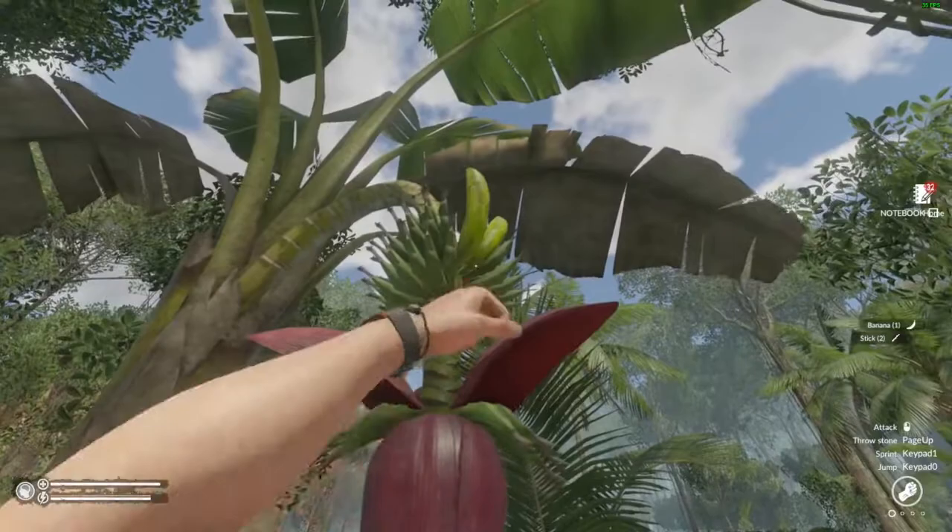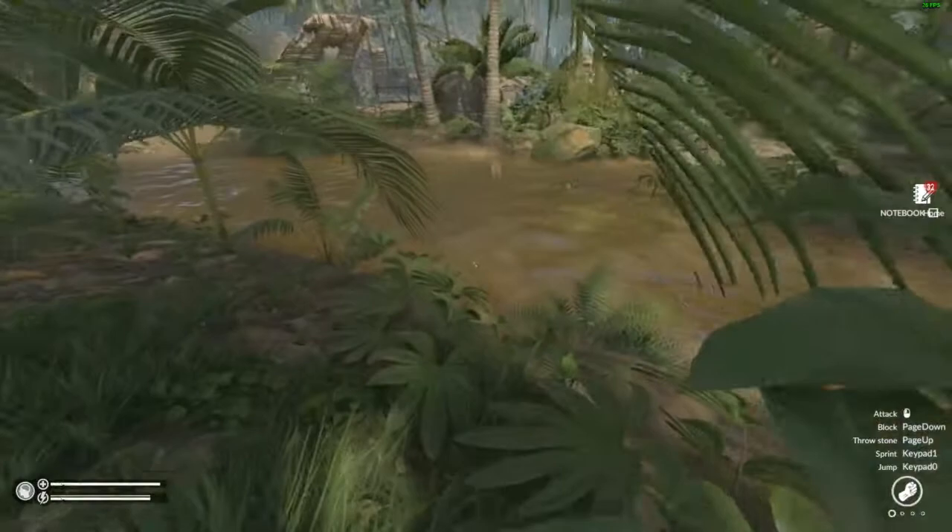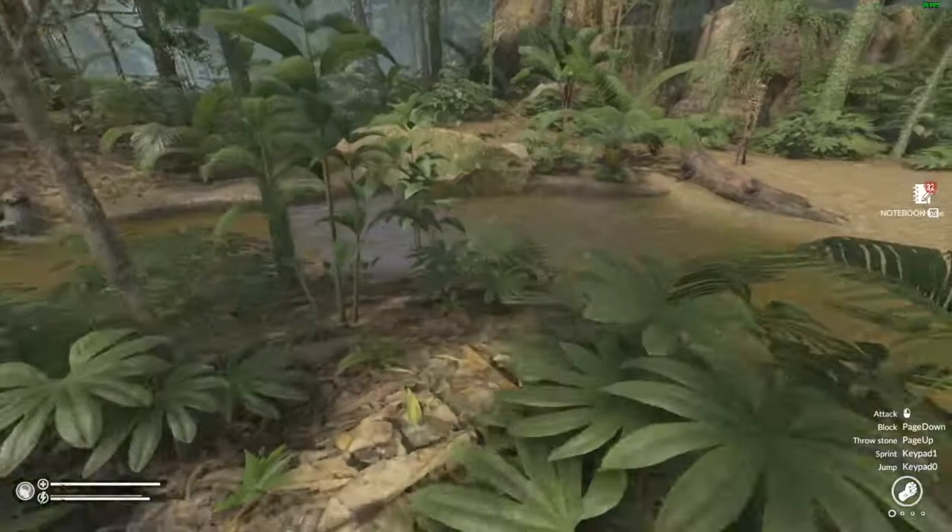Bananas! Bananas are good for carbs. And fertilizer — you can grow stuff in this game. That's a capybara. They're good for meat, for your proteins.